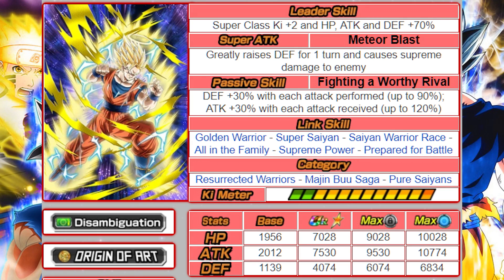His super attack is the Meteor Blast, which greatly raises defense for one turn and does supreme damage to the enemy. Greatly raises defense for one turn would be a 50% defensive buff, so if you get some dupes on this guy he could be a pretty good tank. The only problem is that this Goku and the Majin Vegeta have free-to-play potential systems - I think that's a missed opportunity; they should have made these two have summonable potential systems.